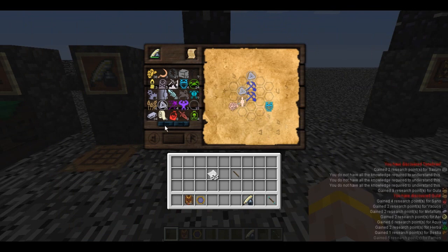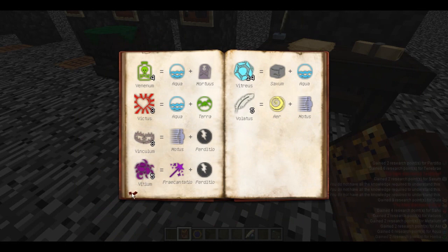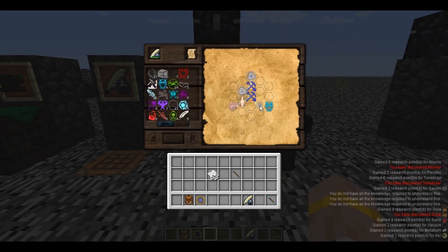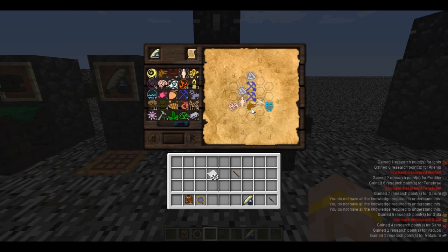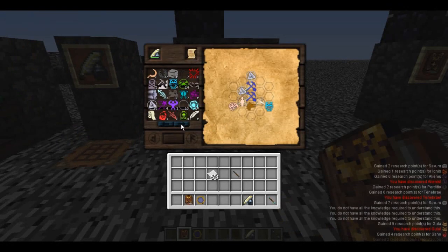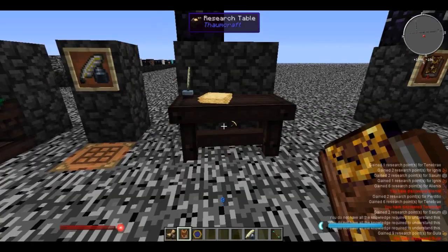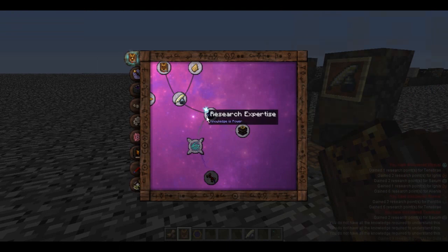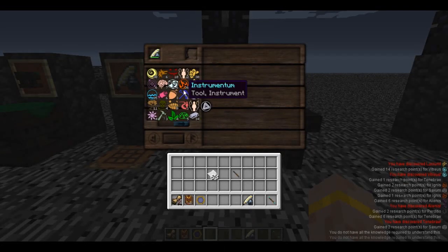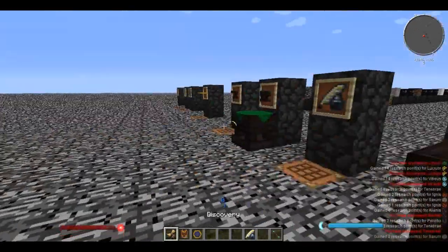Now we just have to tie in census. You can always go back to your Thaumonomicon to find what census is made of - air and spiritus. So we do spiritus, then bestia. What is bestia made of? Bestia is made up of life - victus. So we put a little life in here and that connects them all up. We take this out and we have a discovery. Right-clicking it completes research expertise, and now it's unlocked and shows us what we've learned.